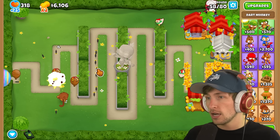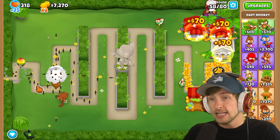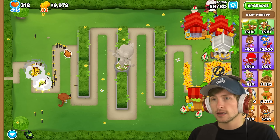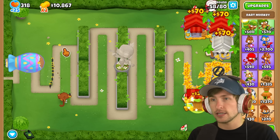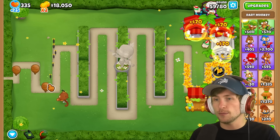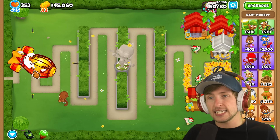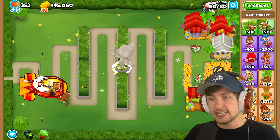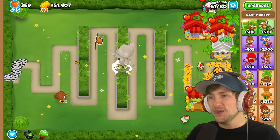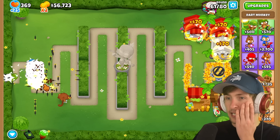Oh my gosh — you can literally just leave darts. We have a spike factory now. Look at this — no way! It has a timer for how long it lasts, but that's still pretty crazy. We have AOE. BFB — that's kind of tanky. We've got to make sure we're leaving the darts down. BFB is a little concerning — we're definitely going to need to get some money soon.